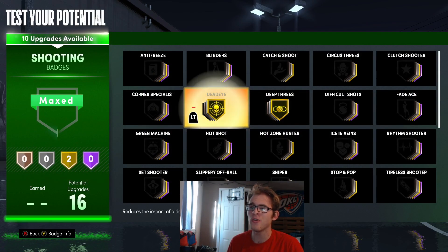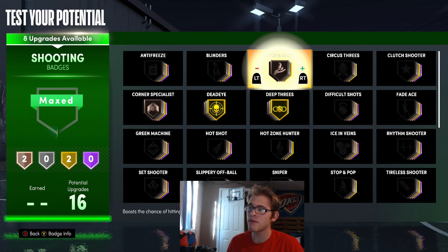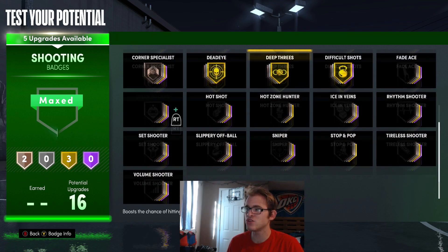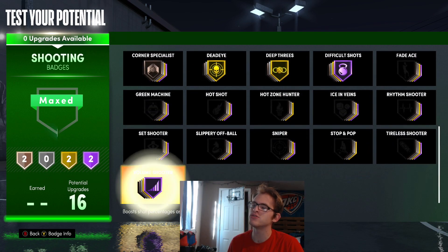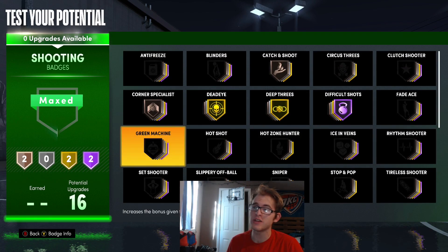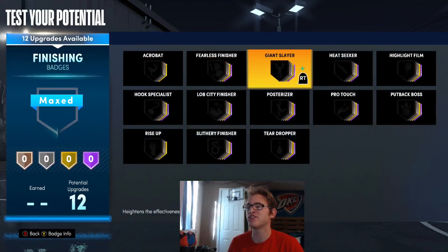For the shooting badges: Deep Threes on Gold, Dead Eye on Gold, Corner Specialist on Bronze, Catch and Shoot on Bronze, Difficult Shots up to Hall of Fame, and Volume Shooter on Hall of Fame. You don't have to do it that way — you could also use Hot Zone Hunter, Green Machine, or Blinders as other shooting badge options.